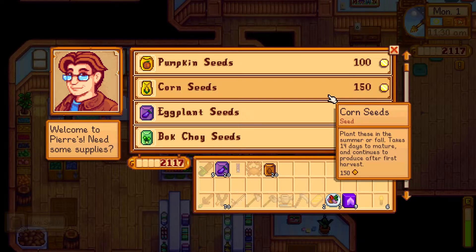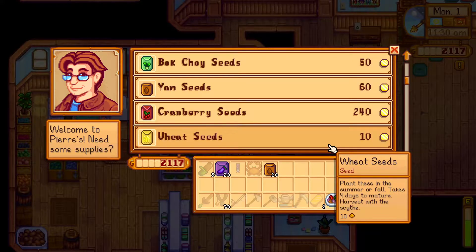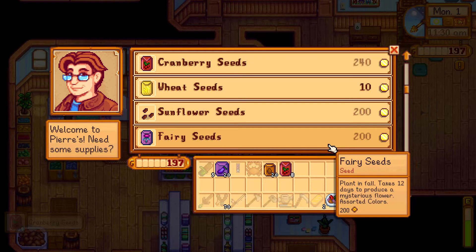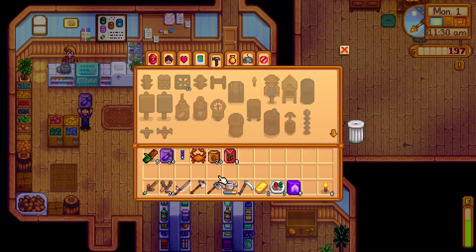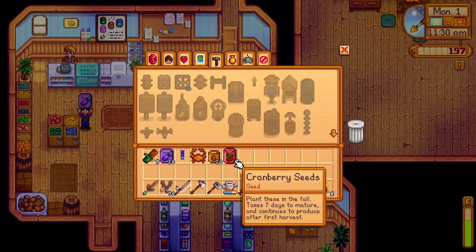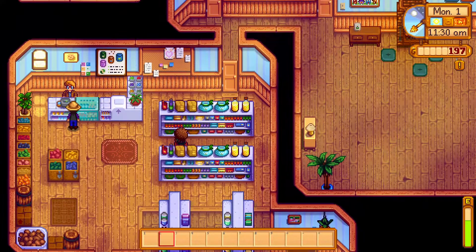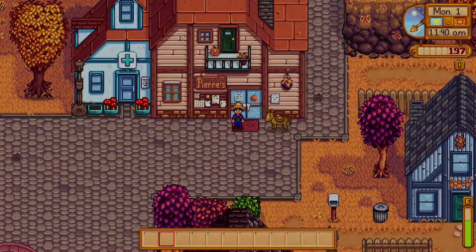Oh, Abigail's right there — hi Abigail! She says fall's here, she was getting so tired of summer. I like fall too. So we need eggplant and yam. Let's get some more corn seeds — no, we got enough, I think we're good. Cranberry seeds — it continues to produce. Oh man, we're almost out of cash. Oh gosh, I forget we have limitations in that regard. That's okay, we'll figure it out — spend too much on seeds, we'll have to figure out other ways of making money.